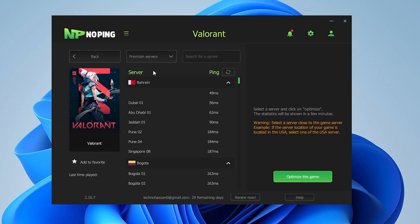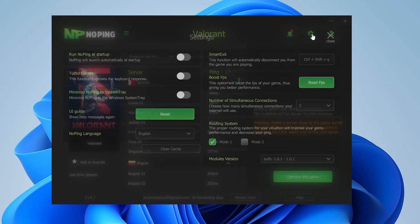Before going to ping optimization, this software also has other optimizations. You can also improve your FPS — go to the gear icon and there you will find all the settings which will help you optimize your game and also reduce your input delay.